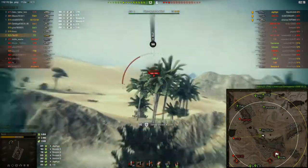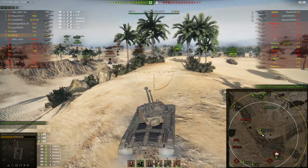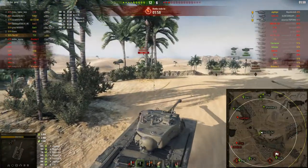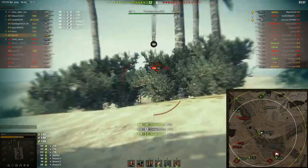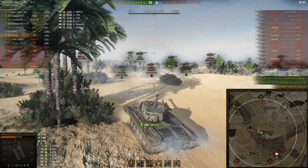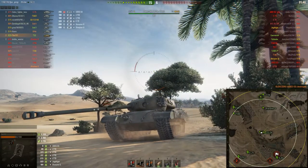The LTTB on the enemy team engages me, I angle my tank, and he bounces the shot. We've blocked almost 3k damage. We've done 3k normal damage and still have 2k spotting damage. I go to the right of the ridge to hold hull-down, the LTTB peeks out, I auto-aim and land a shot — we track him, get all the assistance damage for that LTTB, and then take him down. The last enemy tank falls — a really good game for the T32.